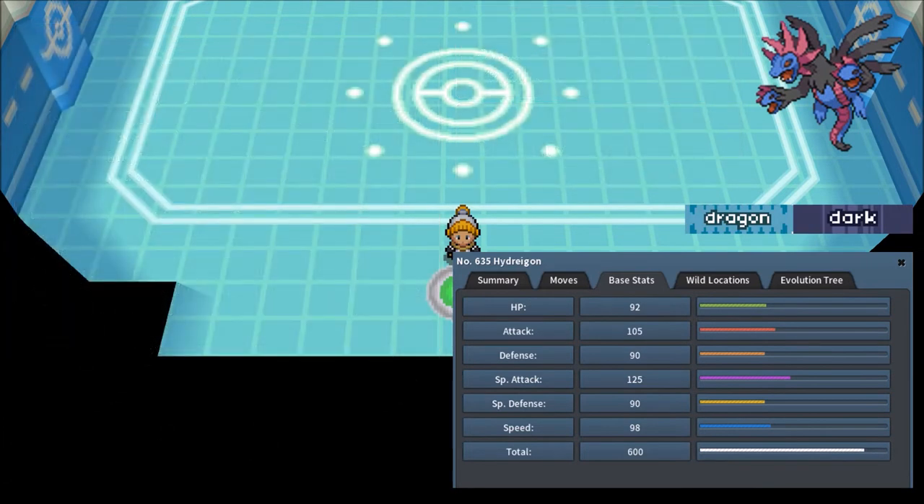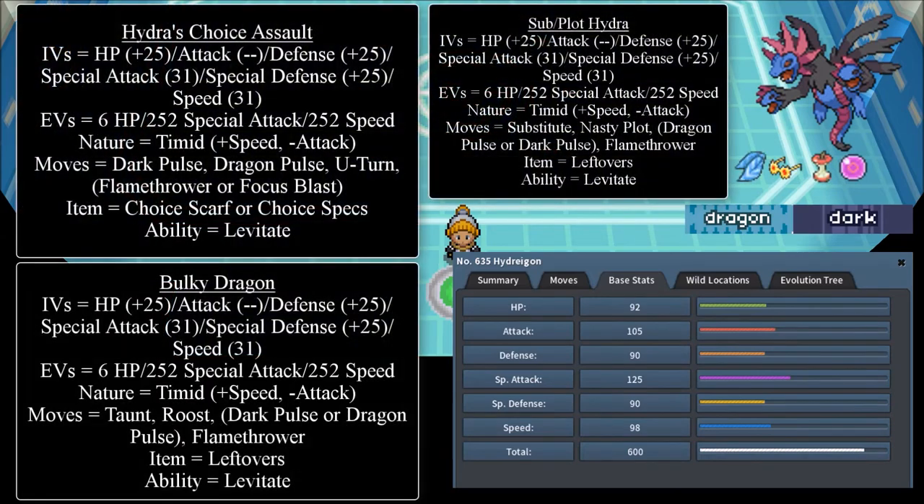I thought I should give you the background for Hydreigon before diving into the sets. Now that we've covered that background, let's go ahead and dive into sets you can invest in for Hydreigon. The first variant is somewhat common — it's called the Hydra's Choice Assault.